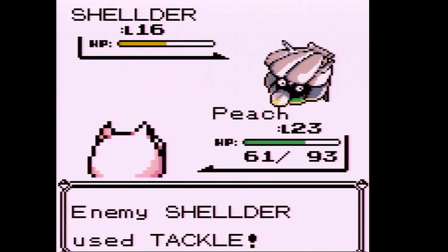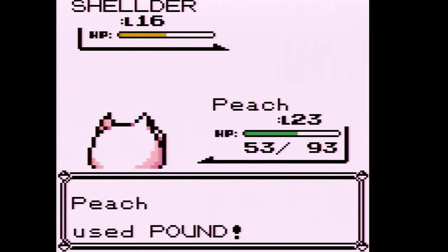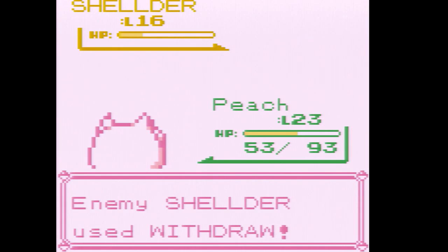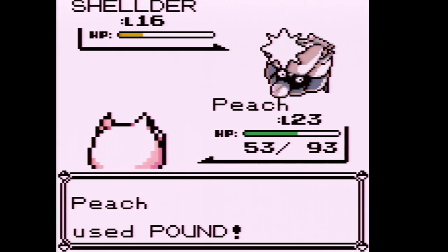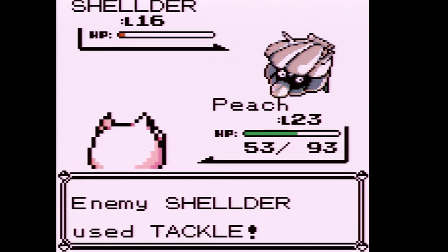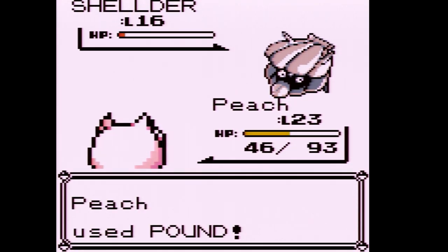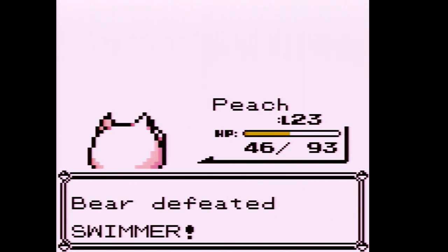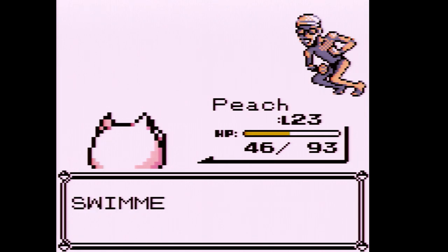I'm going to try a Defense Curl but it doesn't matter — we're going to take one more hit. Shellder's physical defense is really strong but its Special Defense is really weak. This is another gym where you'll have a disadvantage if you chose Charmander. I'm going to go back and heal really quick.